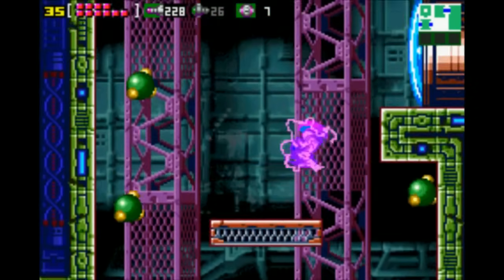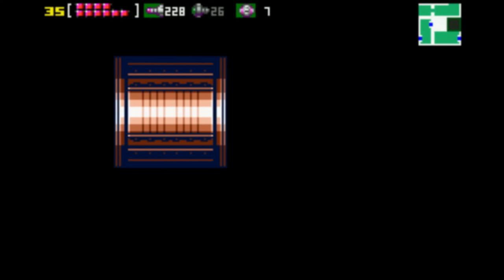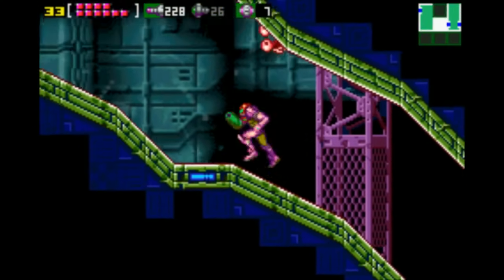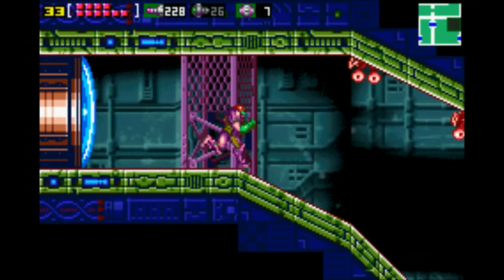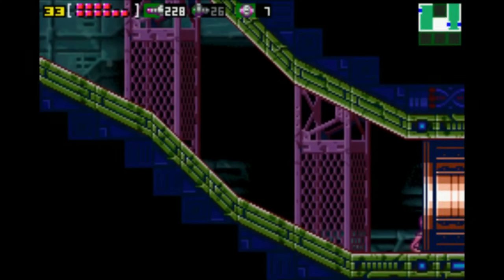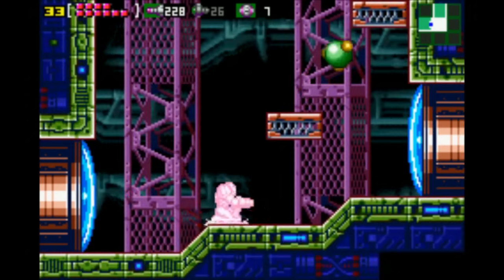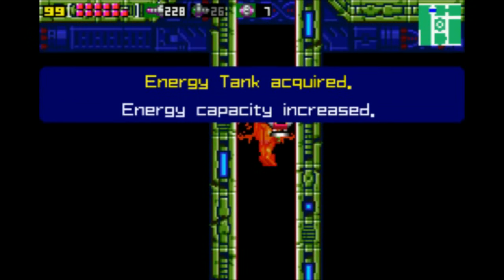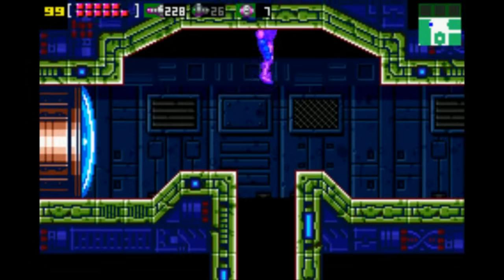One little trick I was happy to pull off — on my way out of Chozodia, I had to open up a power bomb door while holding onto my shine spark. And I was able to horizontal shine spark my way out of the door right after the power bomb opened it, and horizontal shine spark my way through the rest of that corridor, which saves... a second.